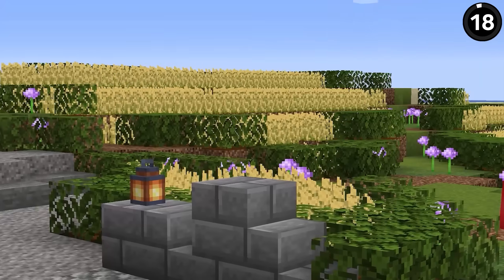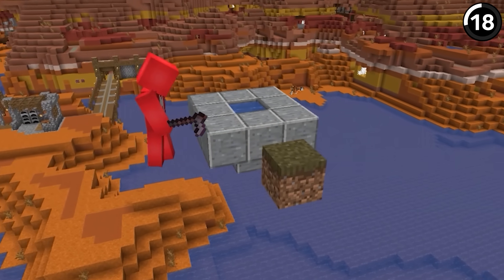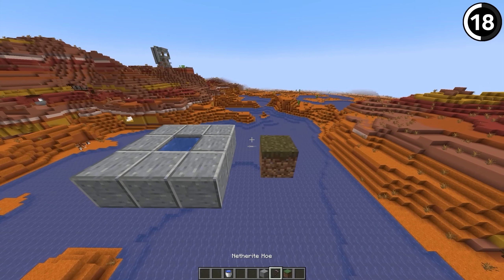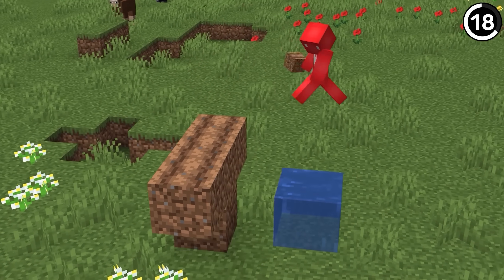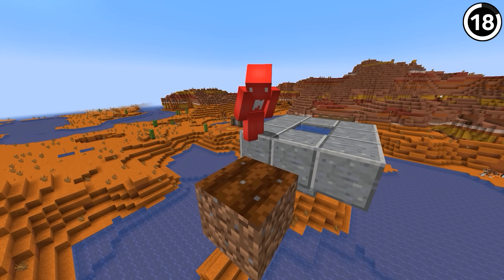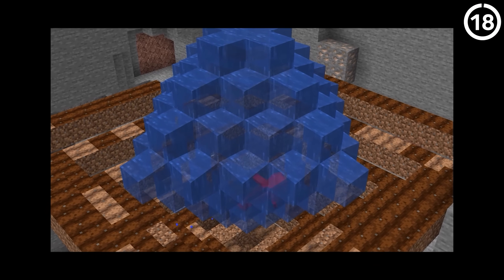Farming in Minecraft is a lot easier than in the real world. We might have the game's wonky physics to thank for that. Even beyond being able to bone meal crops to maturity in seconds, there's also some weird magic with the farmland itself. Even though the only thing between a water source block and farmland is air, the crops are hydrated just the same. I know there are water droplets in the air, but even this seems hard to believe.